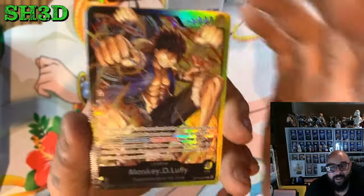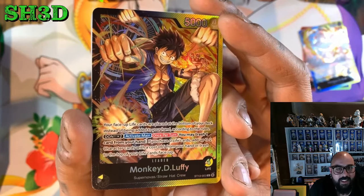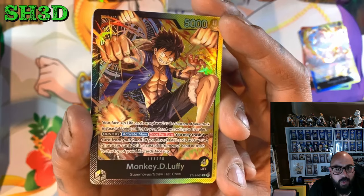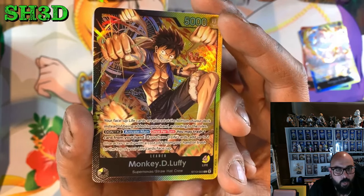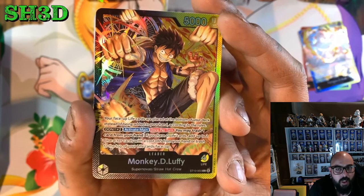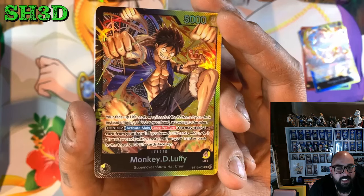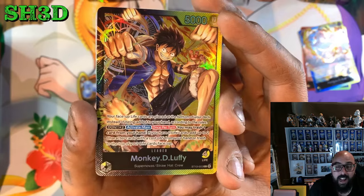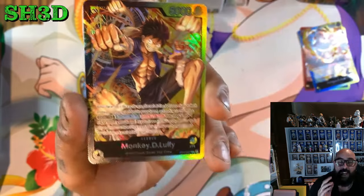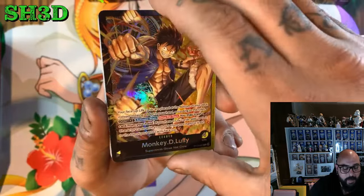Luffy, Yellow Black — I cannot wait, first time I'm going to be dabbling in black decks. Your face up life cards are placed at the bottom of your deck instead of being added to your hand according to the rules. Don times 2, activate main once per turn — you may trash 1 card from your hand. If you have 0 life cards, add up to 2 character cards with a cost of 5 or less from your hand or trash to the top of your life face up. That is insane because if they trash cards, you can literally pull them back out of trash and get them back on board. That is mental. And these are all textured too by the way, all textured.